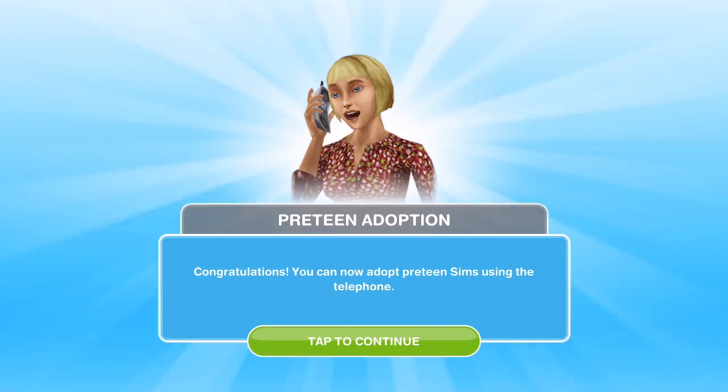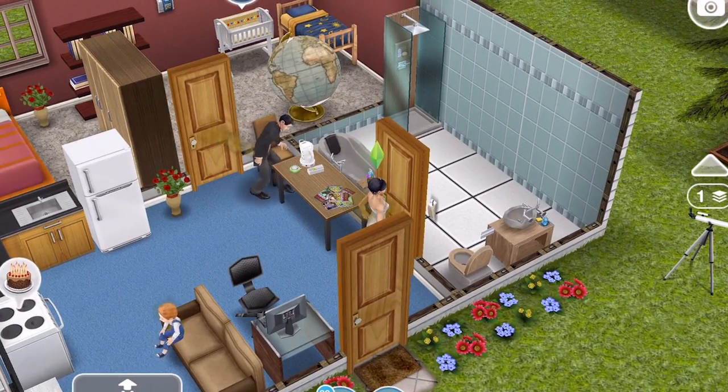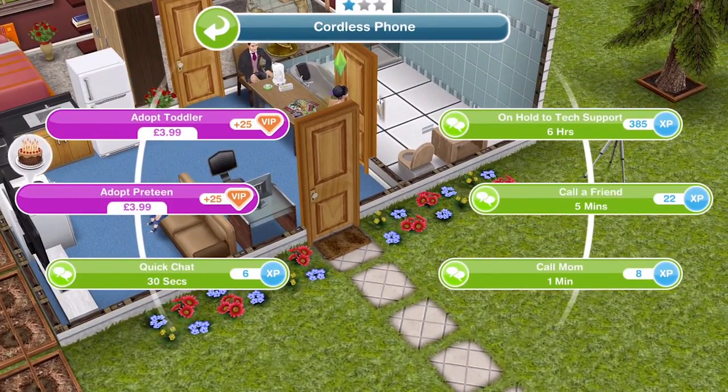We've also unlocked preteen adoption — you can now adopt preteen Sims using the telephone. The next quest available is Seuss Judgmental, from level 16 onwards. On the phone, you can adopt a toddler as before, but now you can also adopt a preteen — it costs £3.99, though I've personally never done it and don't know anyone who has.